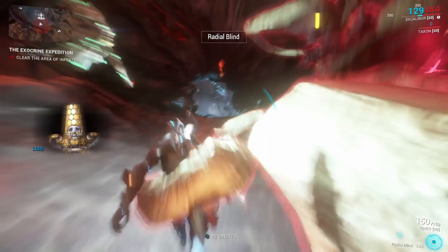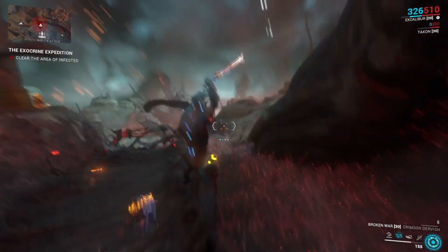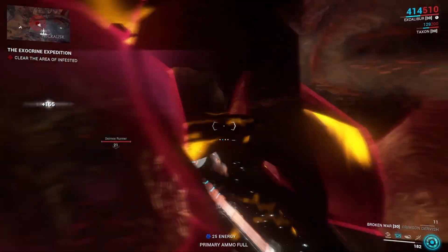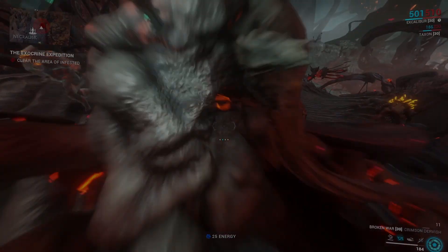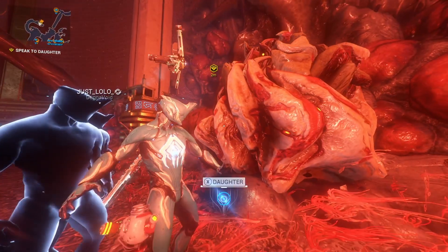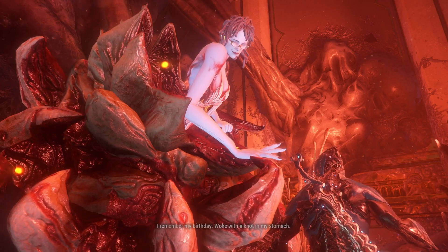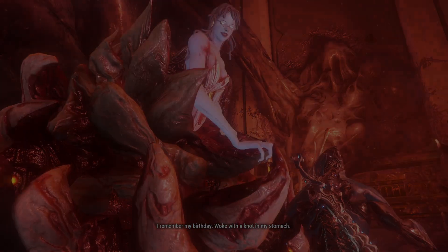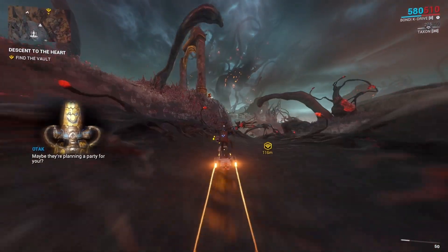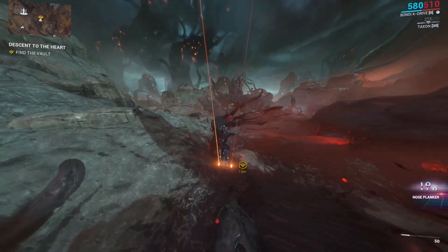After that, head back to the Necralisk. Upon arrival, the entrance is going to be bombarded by a bunch of Infested — just take those guys out. Once you're done, head back inside and talk to the Daughter. She'll give you a little dialogue, and once she finishes, head back out to the Cambion Drift. This time your objective is to find the vault.